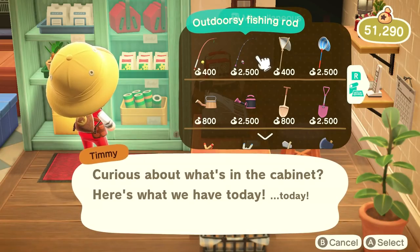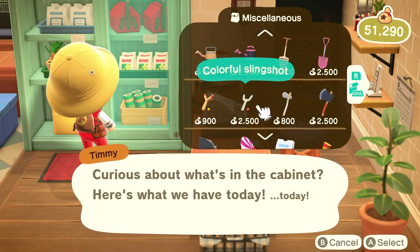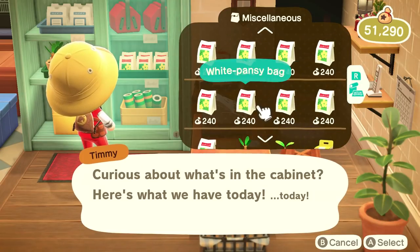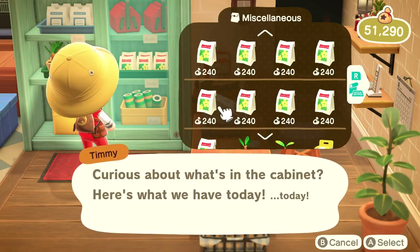Let's see if there's anything new in the cabinet. There is — there's an outdoorsy shovel, a colorful net, an outdoorsy fishing rod which is colorful, and a watering can in pink and black. Pink and black are such a nice combination. There's also a colorful slingshot — they've got all these cool things now.